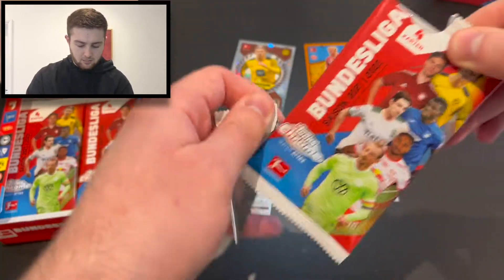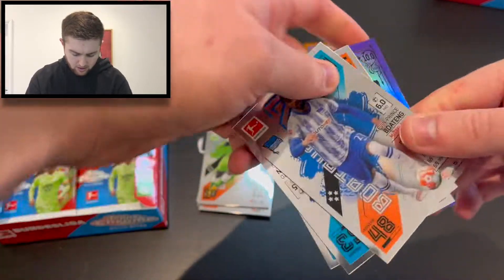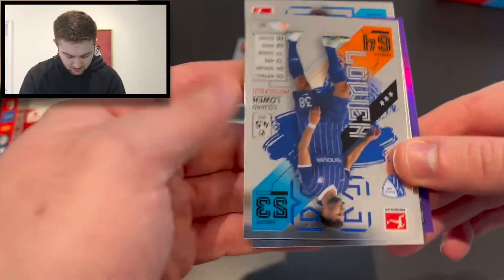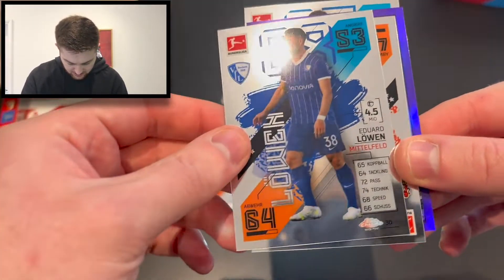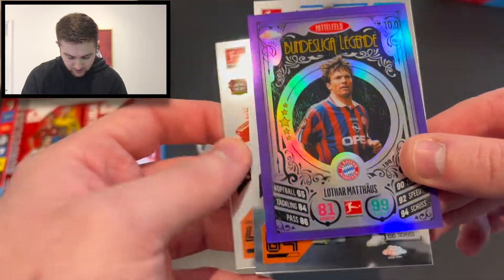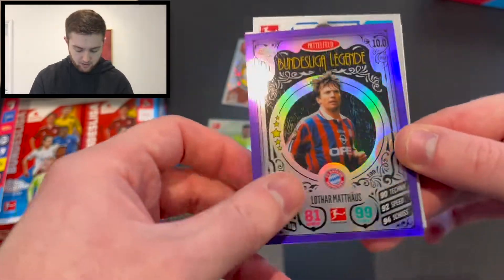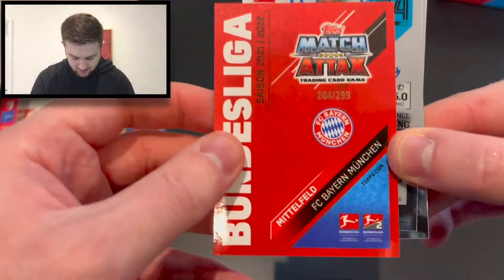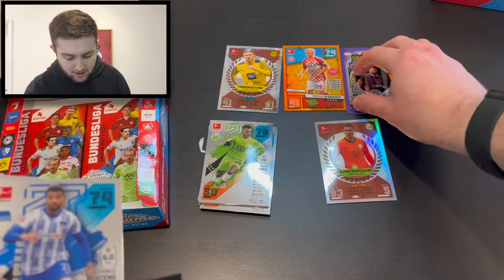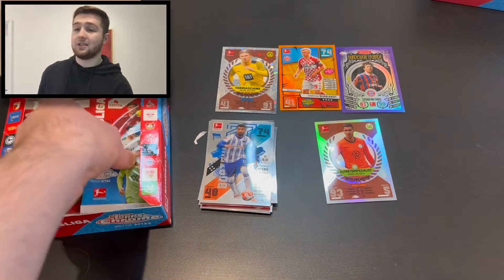Packet number four, and we've got some more colour in here. We've got Kevin Prince-Boateng of Hertha Berlin, then Luan of Bochum, Aranguiz of Bayer Leverkusen, and a very, very nice purple legend of Lothar Matthäus of Bayern Munich — number 204 of 299. These last three packs have been absolutely insane. Some very nice hits in there, I have to say.